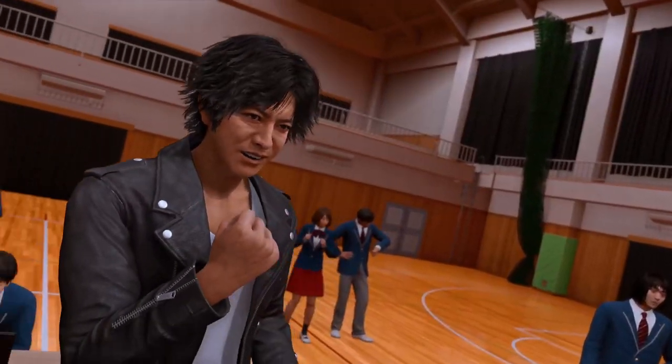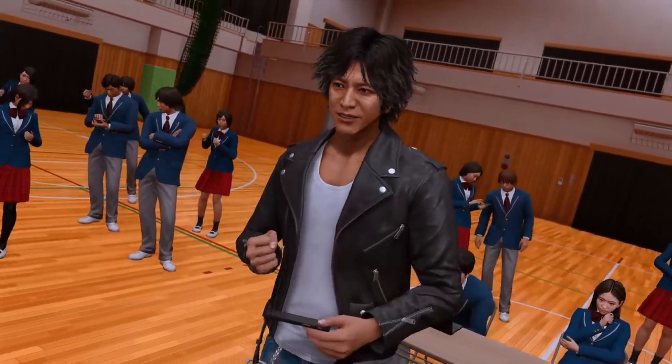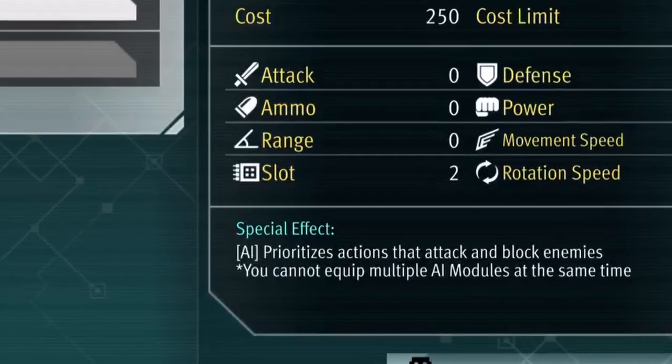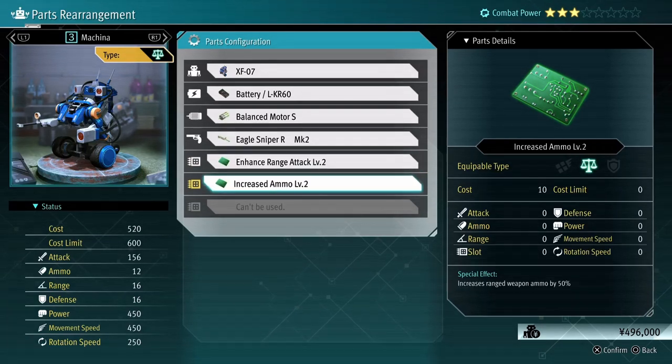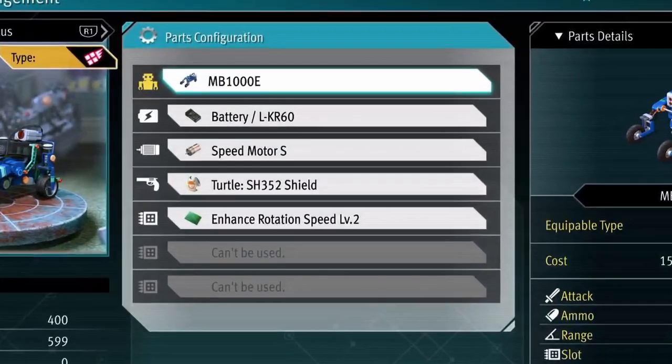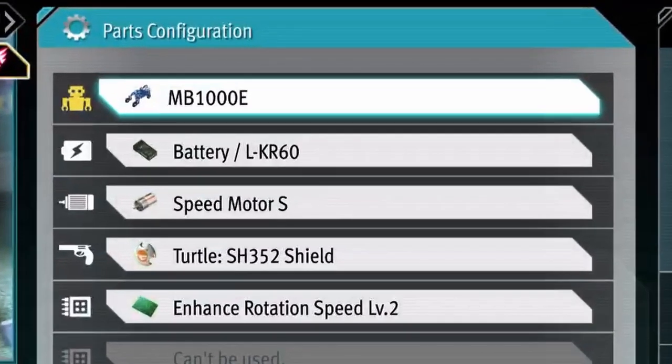When you are building the balanced frames, make sure you build the ones that say it prioritizes the AI to block and attack enemies. This is what you want so you don't have to make a module out of it, because you want your two modules to be ranged attack increase and increased ammo. For your bot, keep the speed frame, and as for your module, either rotation speed or movement speed. I was using rotation speed at first but switched to movement speed later on, and I found I liked movement speed a lot more — but pick whichever one feels more helpful to you.